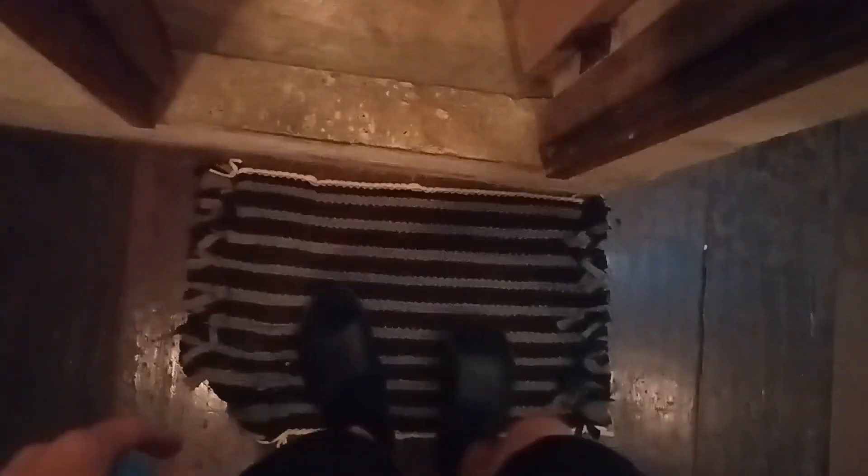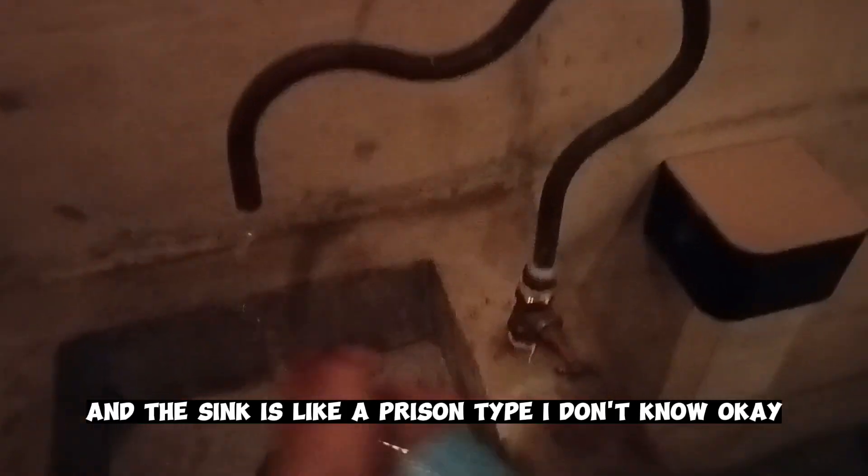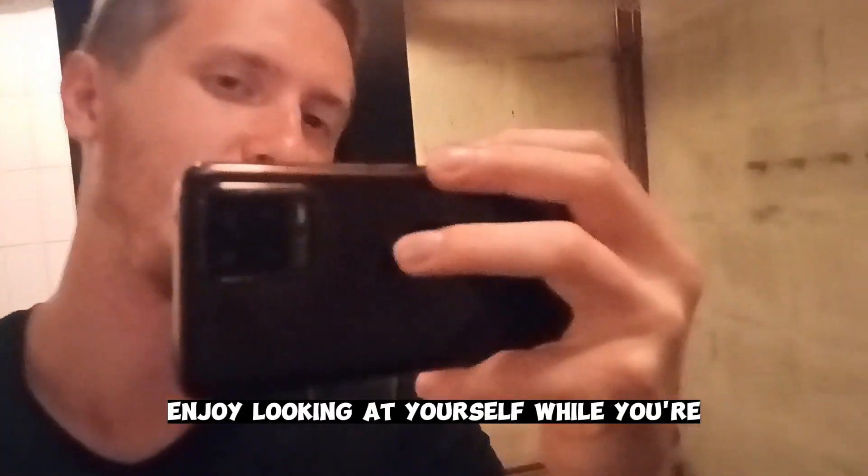Let me show you the bathroom which is just nearby. We turn it on here — there's a shower done in a pretty old school way, very very stylish. Pretty clean, there is hot water, cold water, and some shampoo. There is also a toilet seat with a pretty simple bidet and a sink — prison type, I don't know.